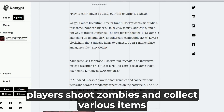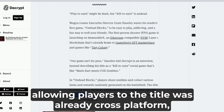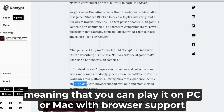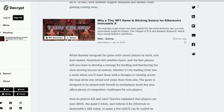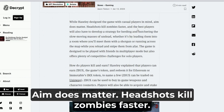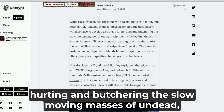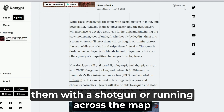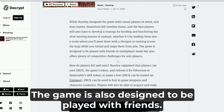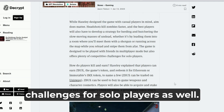In Undead Blocks, players shoot zombies and collect various items and rewards generated on the battlefield. The title is already cross-platform, meaning that you can play it on PC or Mac with browser support available and mobile cloud gaming coming soon. He designed the game with casual players in mind — aim does matter, headshots kill zombies faster, and the best players will also have to develop a strategy for herding and butchering the slow-moving masses of undead, whether it's by leading them into a room with a shotgun or sniping from afar. The game is also designed to be played with friends in multiplayer mode and offers plenty of competitive challenges for solo players as well.